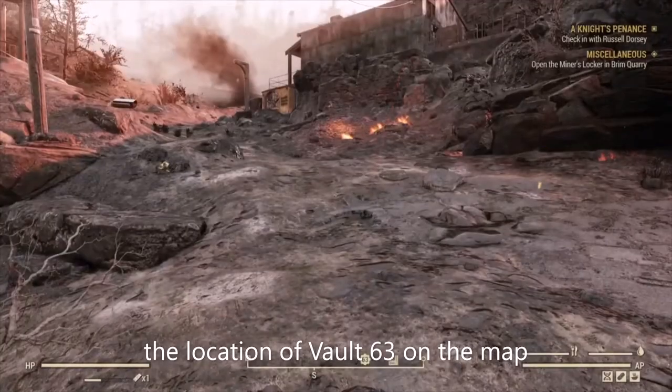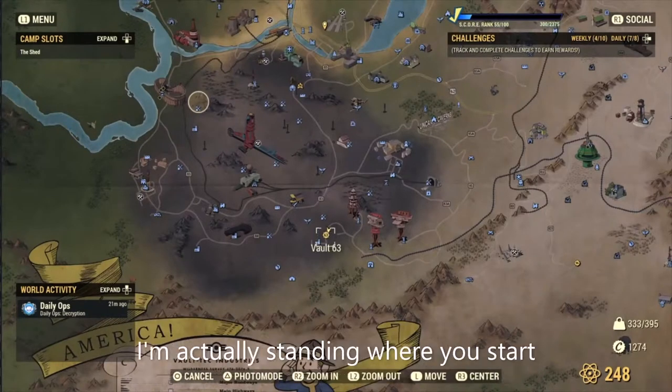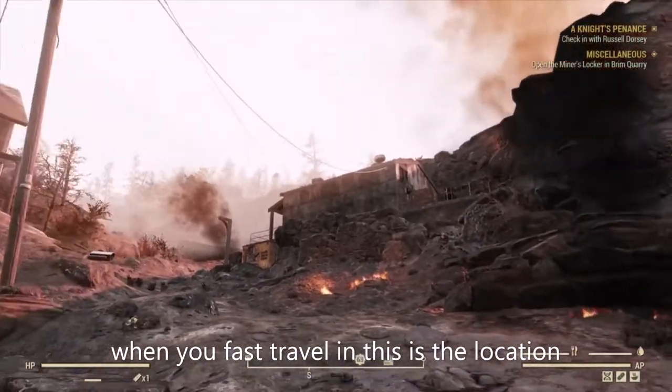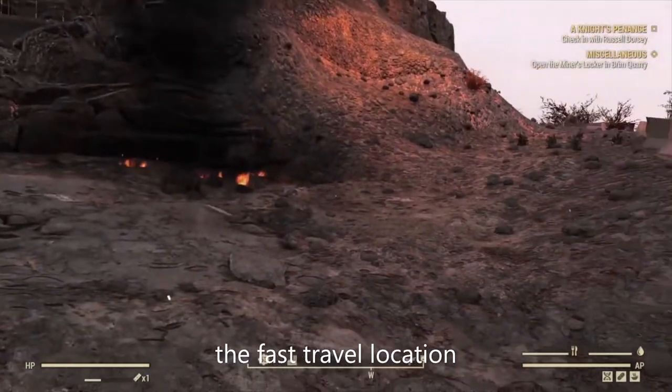You want to get yourselves down to the location of Vault 63 on the map, which is at the bottom right. I'm actually standing where you start when you fast travel — this is the location. Vault 63 is inside that hut there if you want to get the fast travel location.